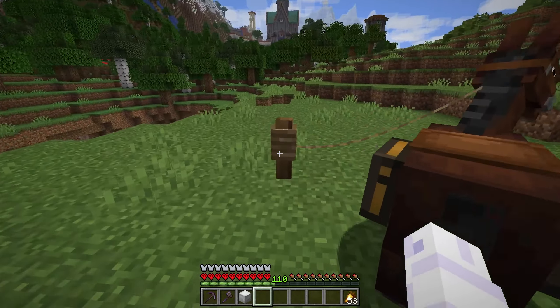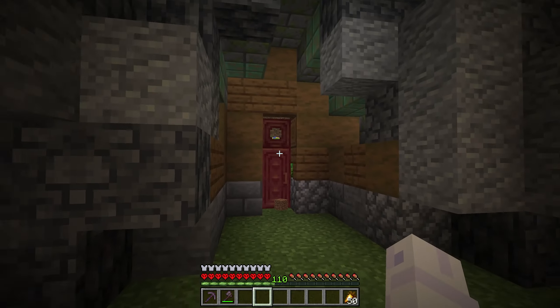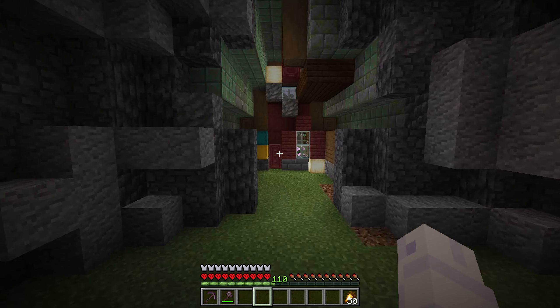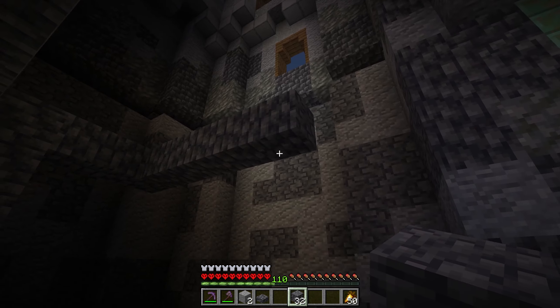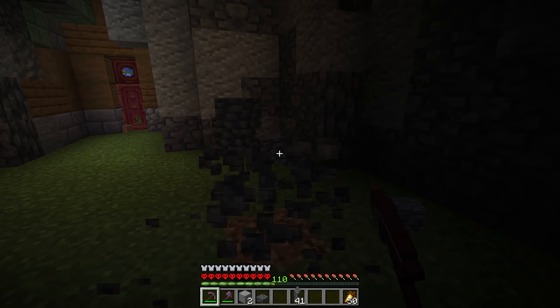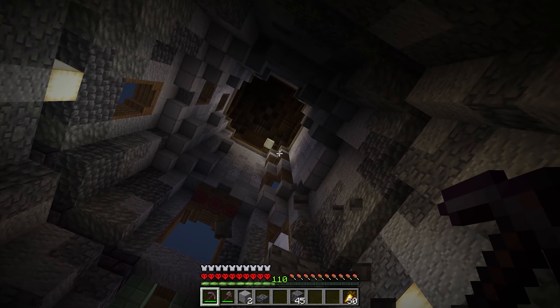I'm going to grab some materials from my storage room over here at the church. First order of business is to fix up these ugly walls — let's get some deepslate and match the outside. There we go, a nice little baseline for the first floor. This will be the living quarters; maybe the bedroom goes on the next floor up.